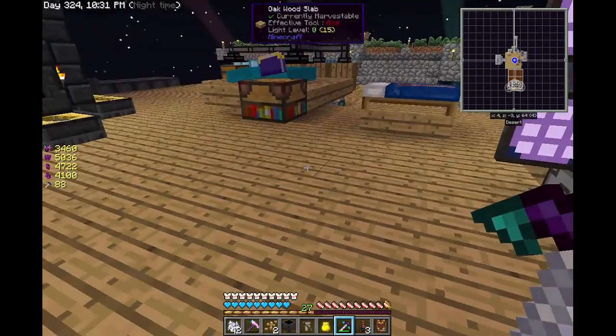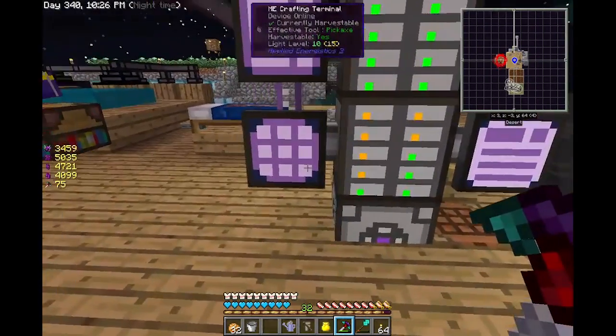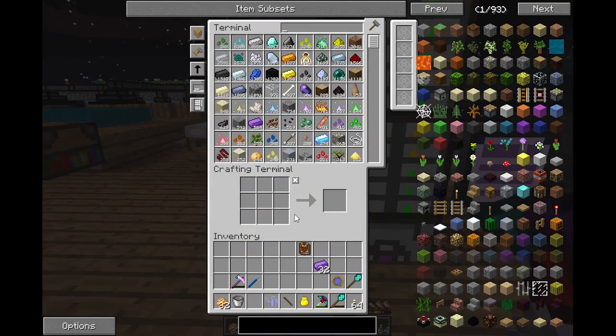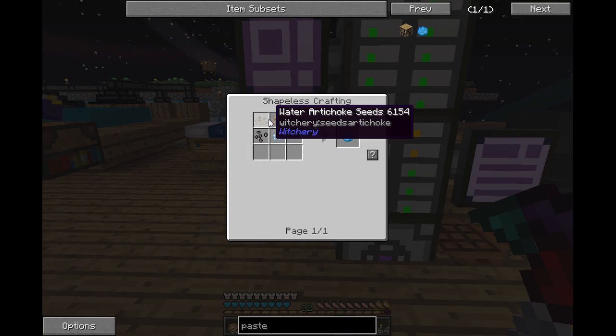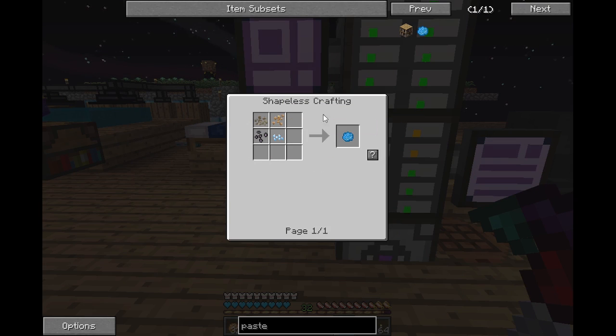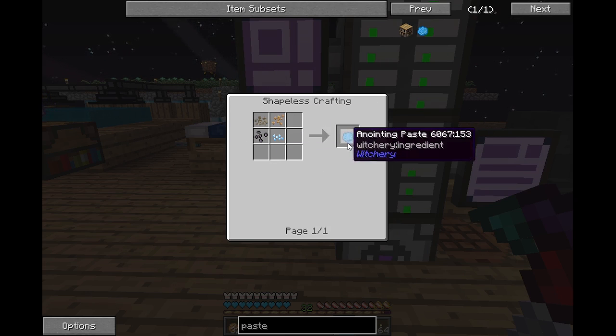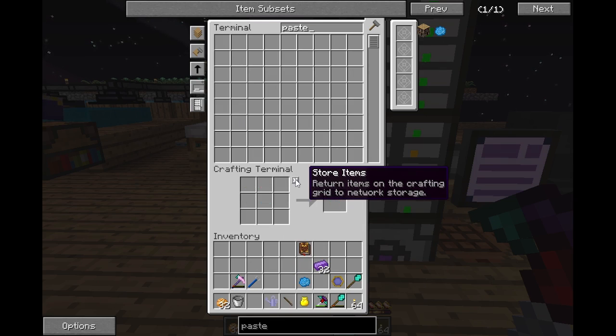Okay so it turns out in order to get the witch's cauldron you have to make a paste. To make the paste you need these four seeds: water artichoke, mandrake seeds, snowbell, and belladonna - which you get just by using bone meal on grass, breaking the tall grass, and you get these seeds. So now I will make the paste, and you also need just a regular cauldron.